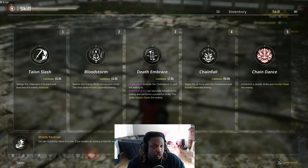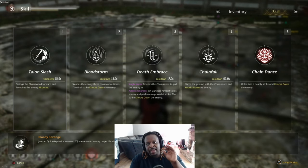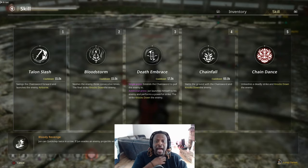Talent Slash has a 15-second cooldown. It swings the chainsword forward and launches the enemy airborne — that's my launcher. Every character's launcher is different, so you have to find what your character's launcher is and use it the most effective way possible. Bloodstorm also has a 15-second cooldown — it slashes the enemy 3 consecutive times and the final strike knocks down the enemy. That's why I like ending my combos with Bloodstorm, because it causes a hard knockdown and allows me to approach the enemy.